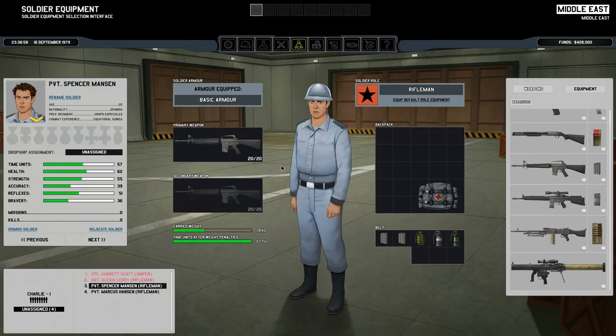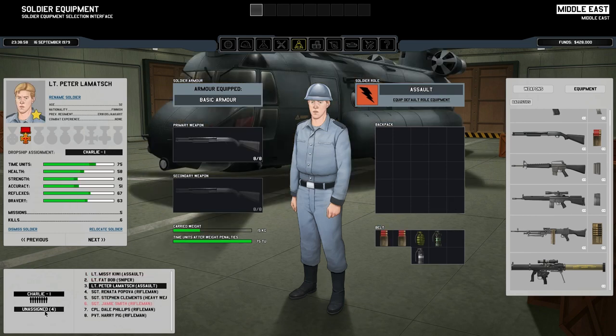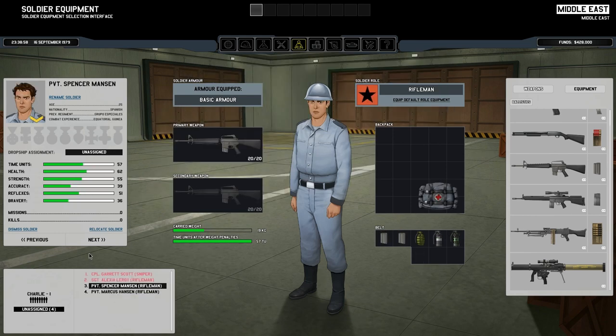Hello guys, it's me Unstable Voltage and welcome to episode 6 of Xenonauts. Somebody pointed out to me after watching the last video that because I could only name people assigned to dropship Charlie One, there is actually a little button in the bottom left-hand corner that allows you to switch between your various different dropships and those people who are unassigned. So Spencer Manson has now been added to the roster.